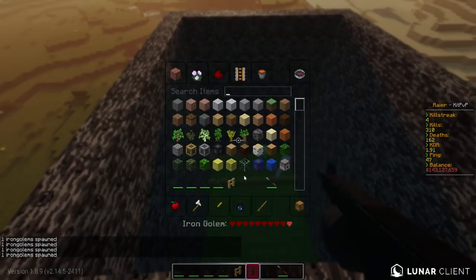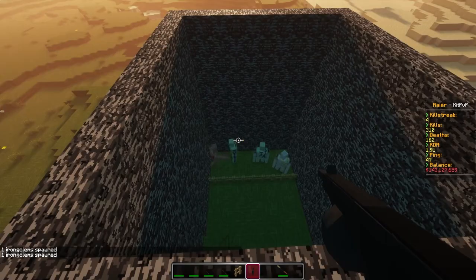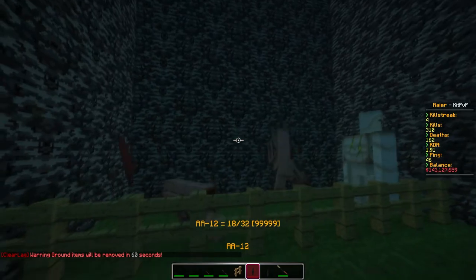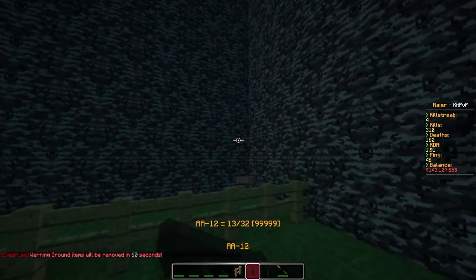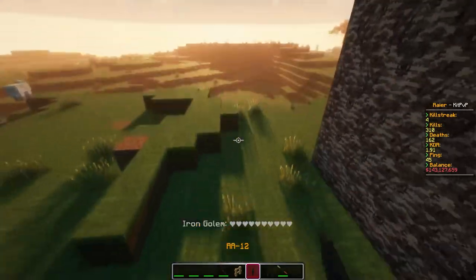Next up, we have the AA-12. This weapon is supposed to be fully automatic, but look how fast it shoots. It does a one-shot kill for Iron Golems if you hit them in the head. And this Iron Golem thought he could escape, but there we go.